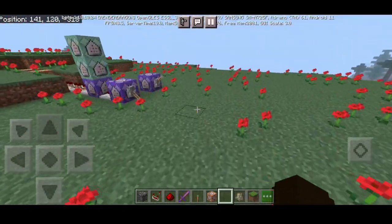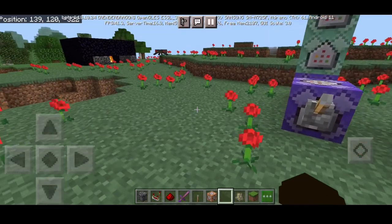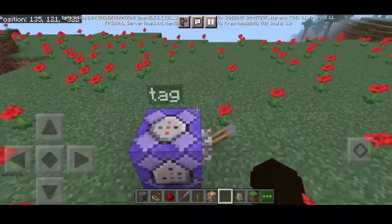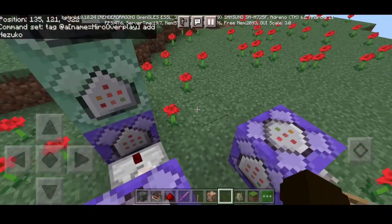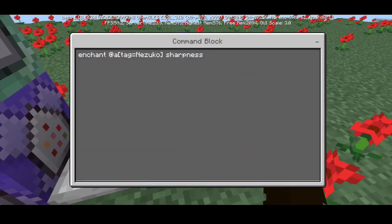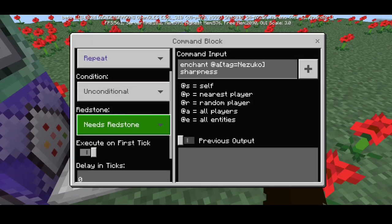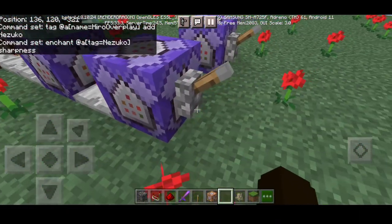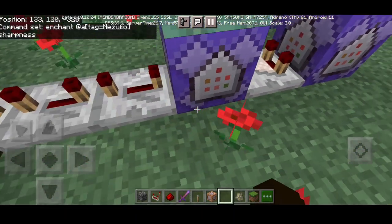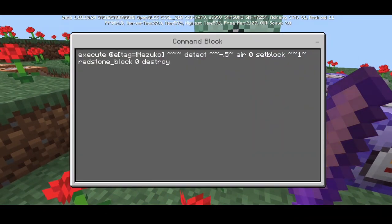Now let's go to the command — it's pretty simple. I turn off auto by putting a lever on every command block to make it safer, because we don't know when a command will bug or glitch and mess up your world or all your creations. For our first command we have: enchant at a player tagged 'Nezuko' — so you have to be tagged as Nezuko — and put Sharpness on it. Set it to Repeat, Always Active, and needs redstone.